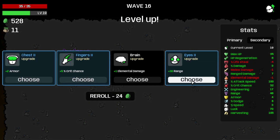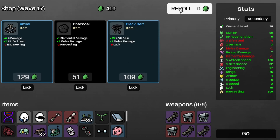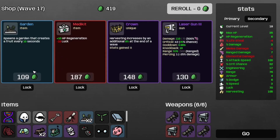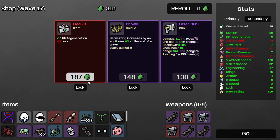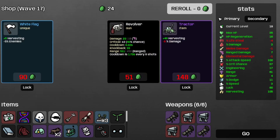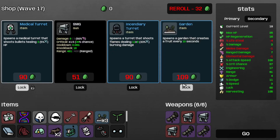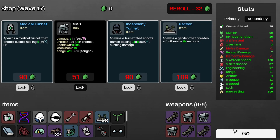Wave 16 done and over with. Take some more range — I think the armor has some diminishing returns. Take the Garden, take the other Garden, and there is the Med Kit. Reroll, take the Blindfold, reroll, save the Medical Turret, and that's the 4th Garden. Save the Incinerator as well. Move on to wave 17.